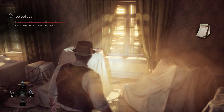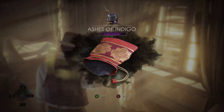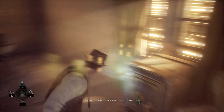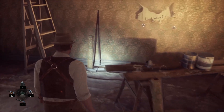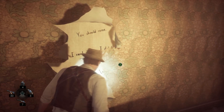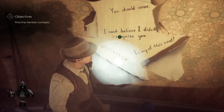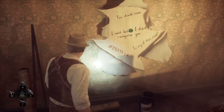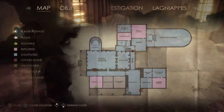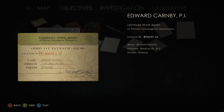What's in here? Carry the combination with me? What's this? You should come — I can't believe I didn't recognize you. Is any of this real? I don't know if you guys ever watched that Shutter Island movie, but that's kind of what I'm getting vibes of. So 196LA — is that our badge number? I think? Let's see. Edward Carnby. Yeah. 1-9-6-6-9-2.